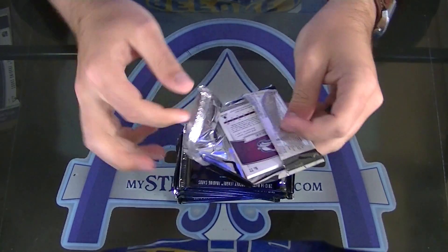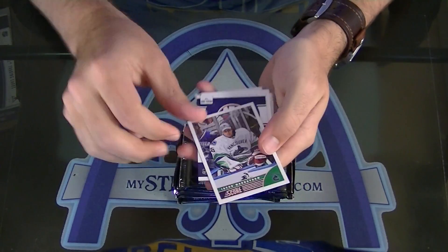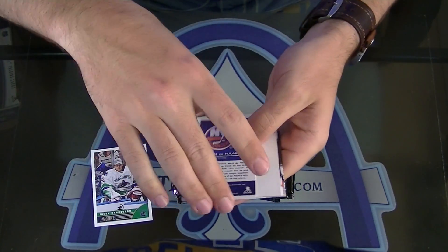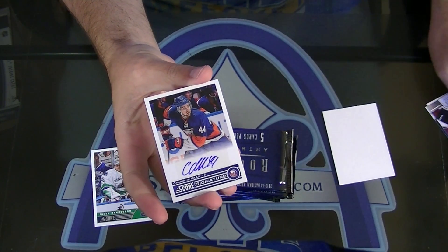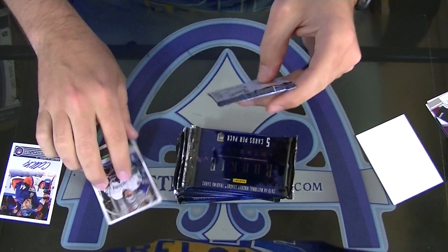I'll save any fatties if we get to them. First pack — Markstrom's score update and Calvin DeHaan's score signatures. One pack, one hit.